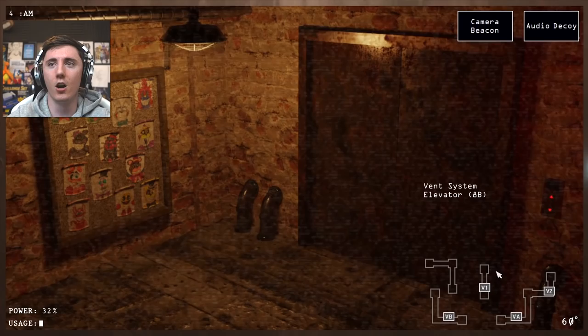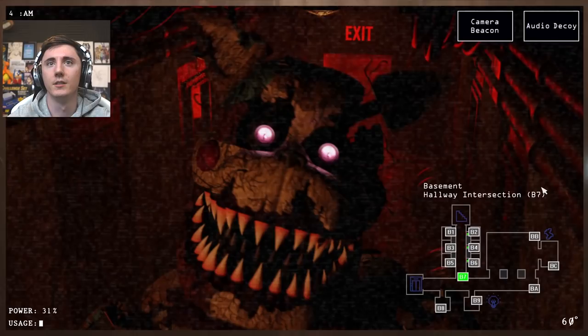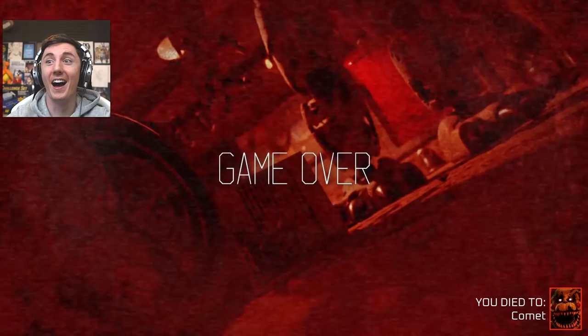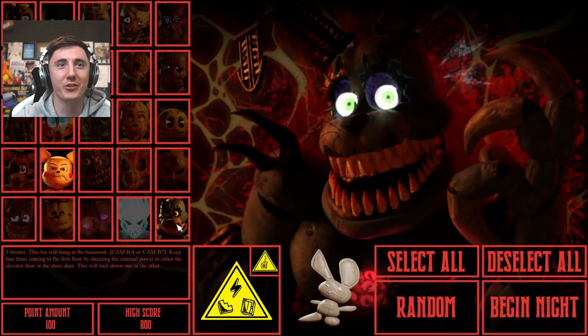I actually want to see the Nightmare Comet jump scare. So go back to the basement — it looks like it's always B7. Really cool nightmare, just like FNAF 4. Nightmare Comet. Jump scare me! Oh! It's not my fault you look so tasty. A different voice as well — very, very cool. Awesome.